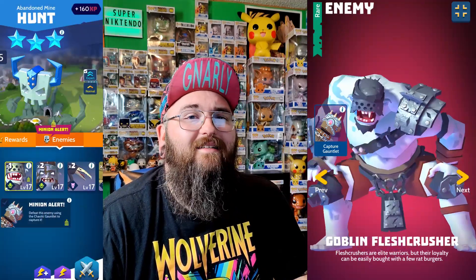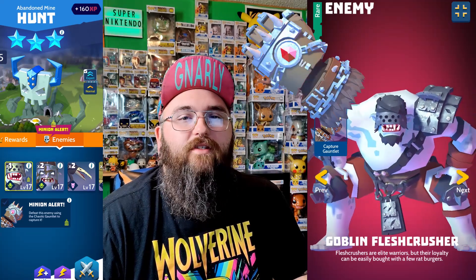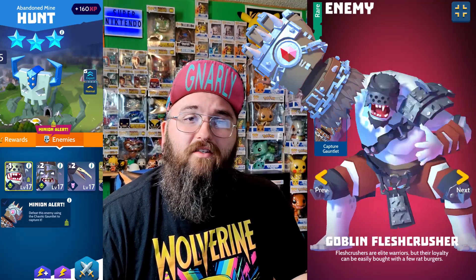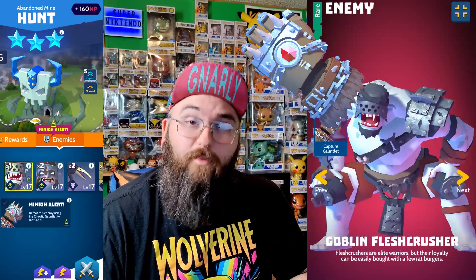So, Goblin Flesh Crusher. Flesh Crushers are elite warriors, but their loyalty can be easily bought with a few Rat Burgers. The Goblin Flesh Crusher can be found in the Abandoned Mine Hunt, and you do need the Chaotic Gauntlet to capture this guy. If you already have this guy, you do get 20 Rat Burgers as the duplicate reward.